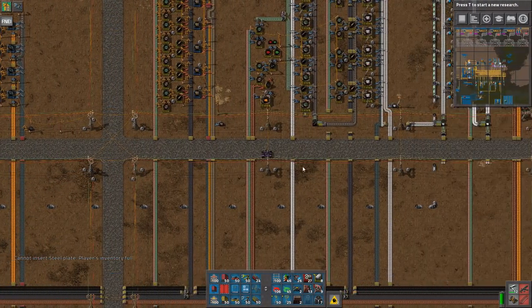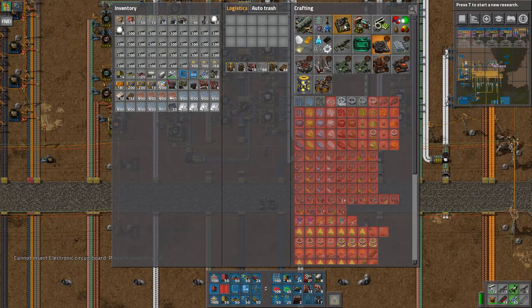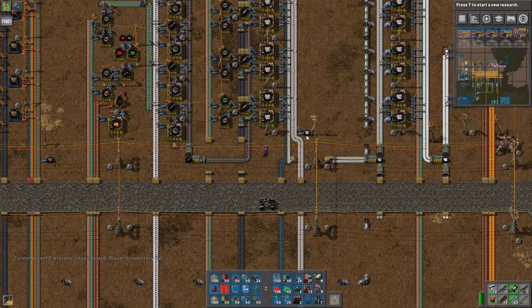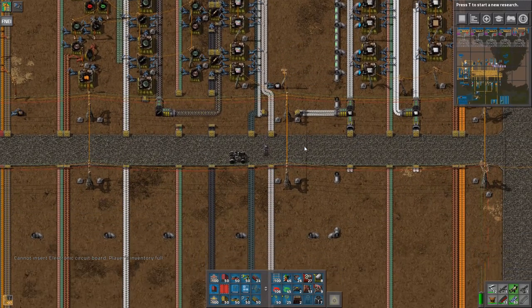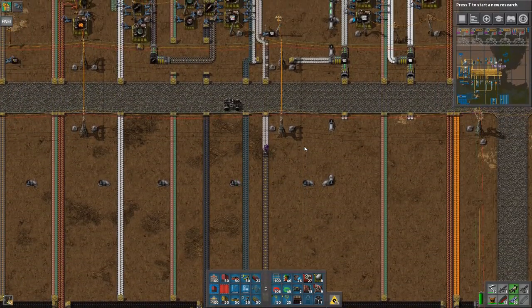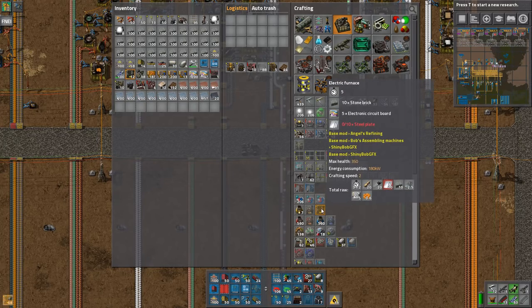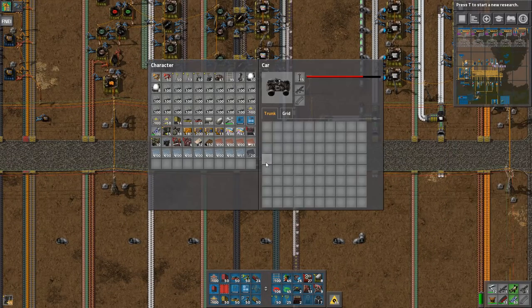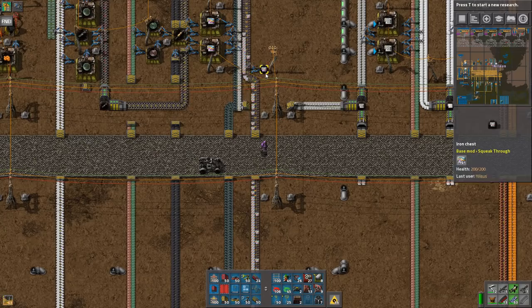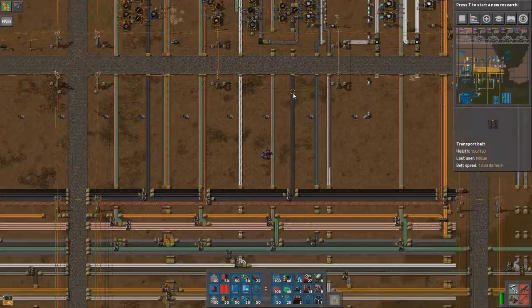Moving over to our electronic circuits here — that means we can now start converting everything into 40 of those. Pick up more, just grab this lane here and that lane — that's going to be 40 more of those. And that's the steel that's missing. It was 111 I needed.